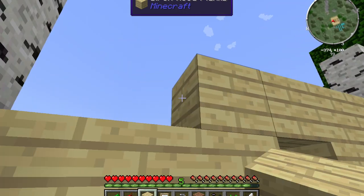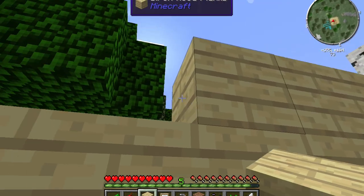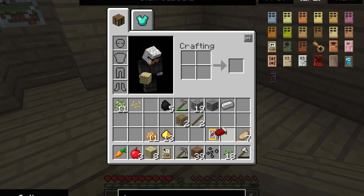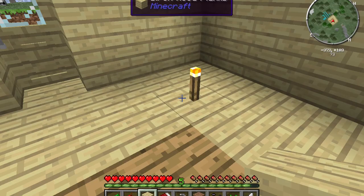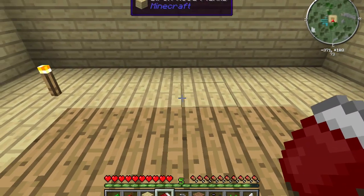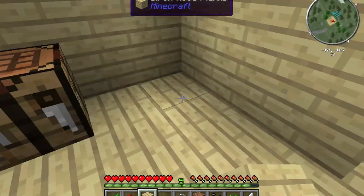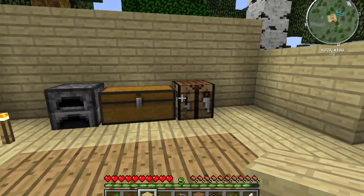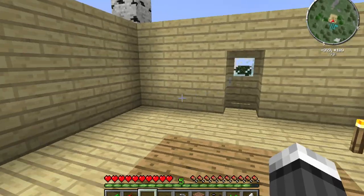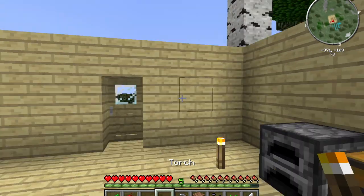Let's throw in another layer here — five was a bit much but that's all right. Let's break that and put the bed right in the center. I'm very OCD about Minecraft — if the crafting table isn't lined up right it's no good. Do I have any more coal? Yes! Let's make eight more torches.